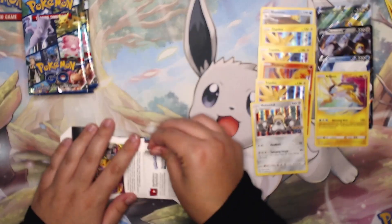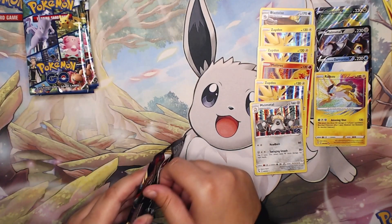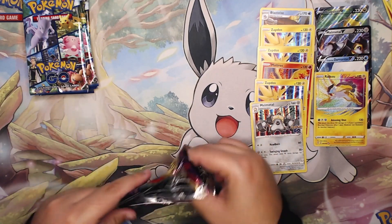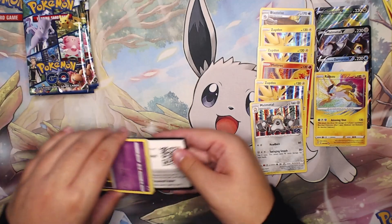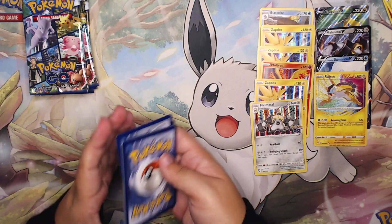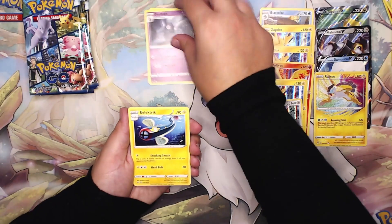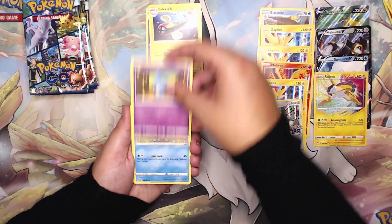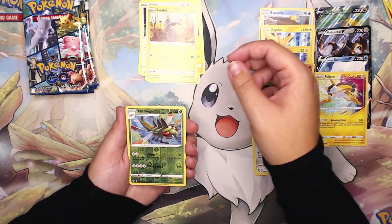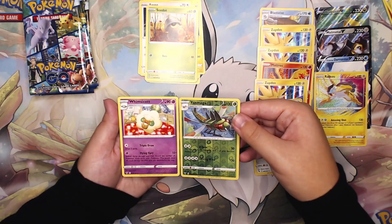Last pack of the Vivid Voltage packs — let's see if we get anything, and then we'll move back into the Pokémon GO packs. We have an unlisted Leaf Energy, Carless, Dusclops, Electrike, Shopite, Crocodile, Riolu, Eevee, Seedot, Yanmega reverse holo, and a Whimsicott non-holo rare.